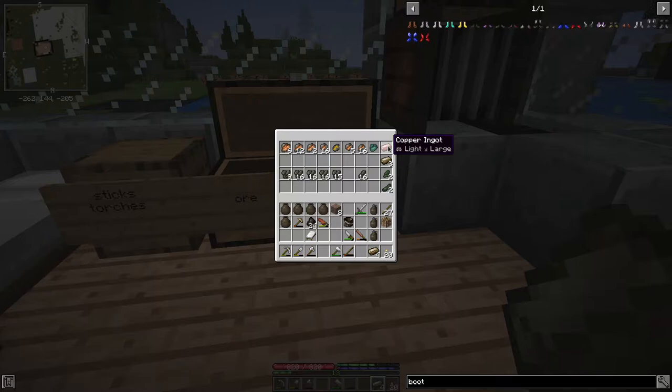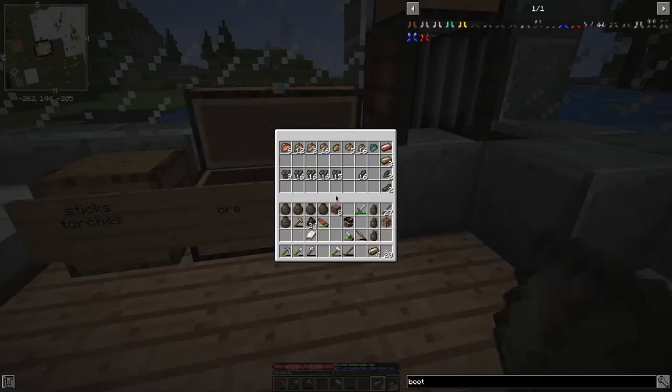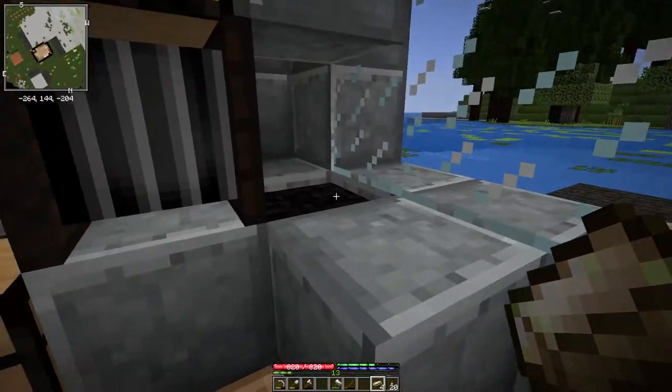The tuyere can be made from any tool metal — obviously the better the metal, the longer it'll last. Right now my supply of wrought iron is too precious for other things, and I happen to have enough bronze ingots, so I'll use bronze for it. I'll take these four bronze ingots and get them warming up.